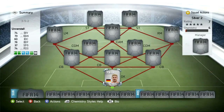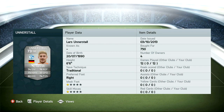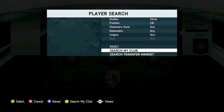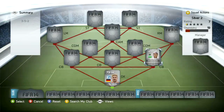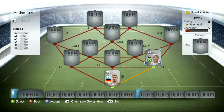Today we have got an awesome squad builder. It's silver, it's in the 3-5-2 formation, and it cost me around 50,000 coins — and that's with all the chemistry styles that I'm going to show you in a few minutes. But without those, it probably cost me only 35,000 to 40,000 coins, which is really cool considering some of the players we've got in here.